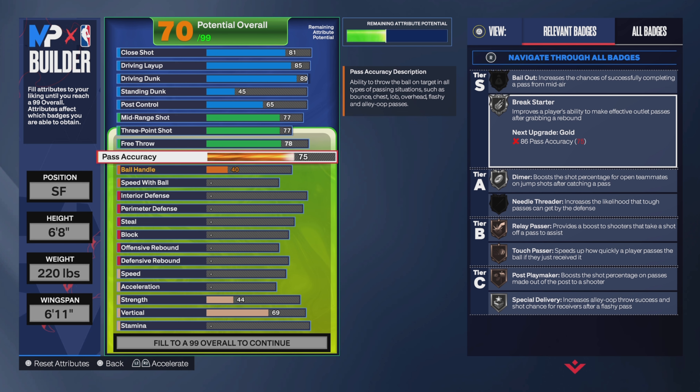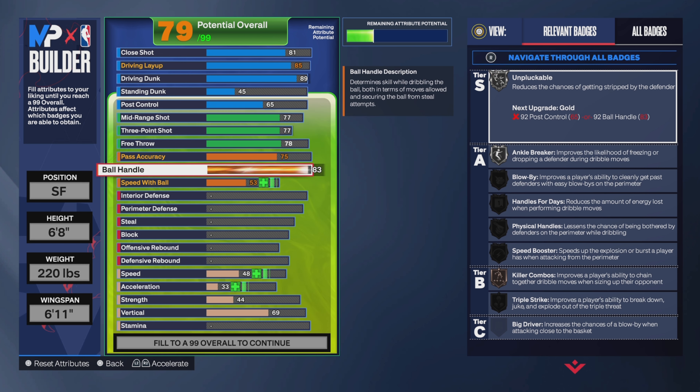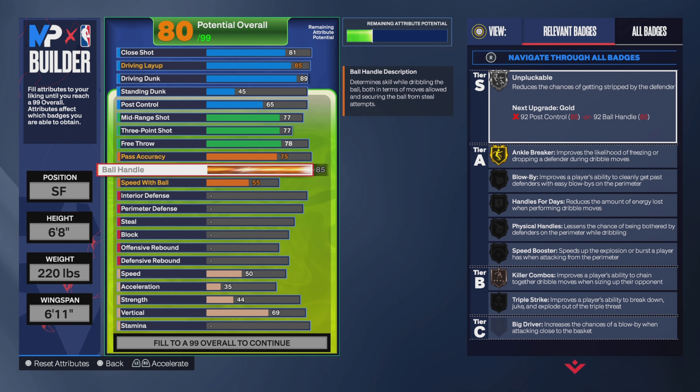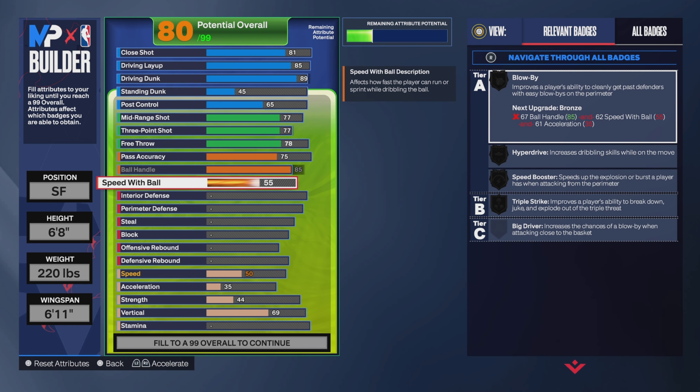Now for the ball handle, put it up to an 85. You will need Ankle Breaker, bro — you will need that. Gold Ankle Breaker is actually good, so try to get that maxed out to gold. You also get Unpluckable on silver, which should be straight as well. Now for dribbling, put it up to a 75.